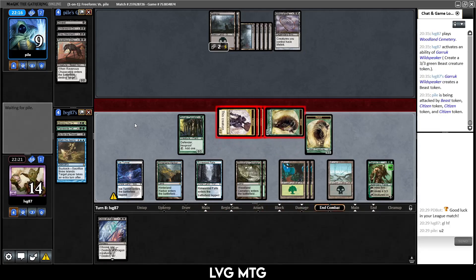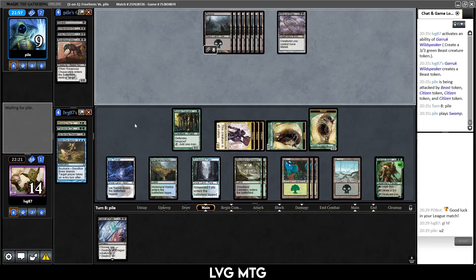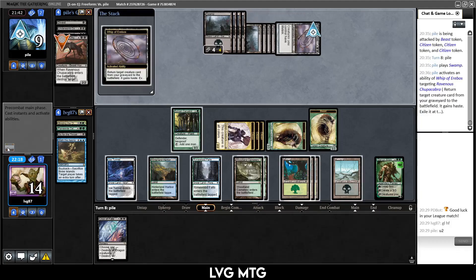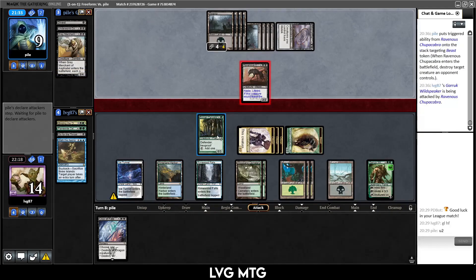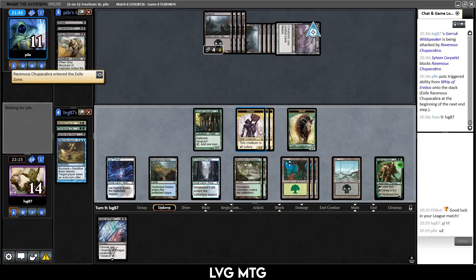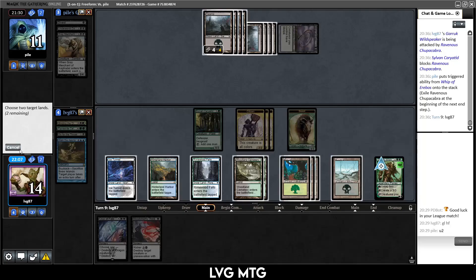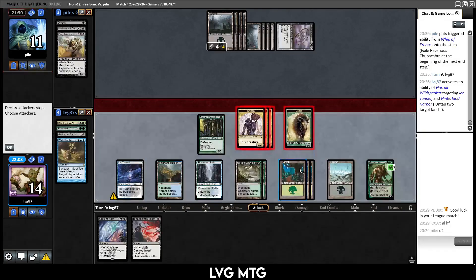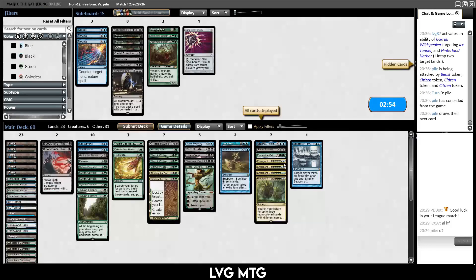Any ultimatum we draw off the top is going to be insane here. We can't do the time stretch trick, but there's plenty of other things we can do. They whip back the Chupacabra, kill my beast, and attack into my Garruk. I block, they gain some life, that guy gets exiled. I attack and they go down to two, then they scoop. Good to see that our deck can win even when we don't draw the ultimatum.